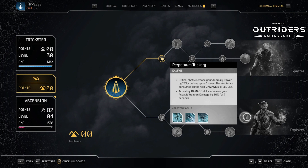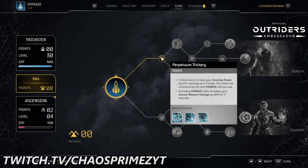Finally we come to Exploiter — Perpetuum Trickery. Critical shots increase your anomaly power by 12%, stacking up to five times. The stacks are consumed by the next damage skill you use. Activating damage skills increases your assault weapon damage by 30% for seven seconds. Looking at it on face value, I'm not a Trickster so I'm definitely not the best person to make this judgment call, but in my opinion it does look like the weakest tree of them all. I'm seeing some cool stuff with the anomaly and damage increase and the way it's positioned.